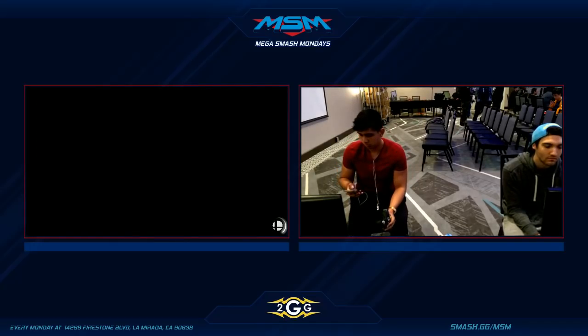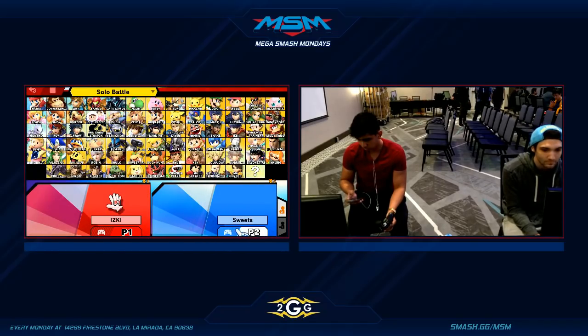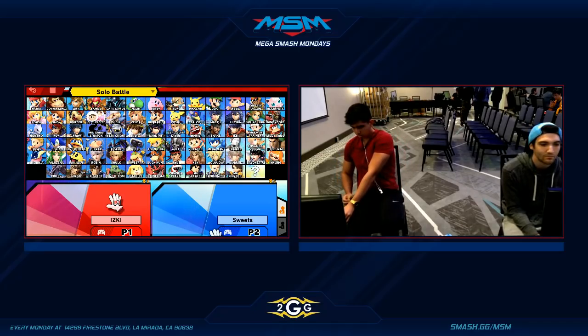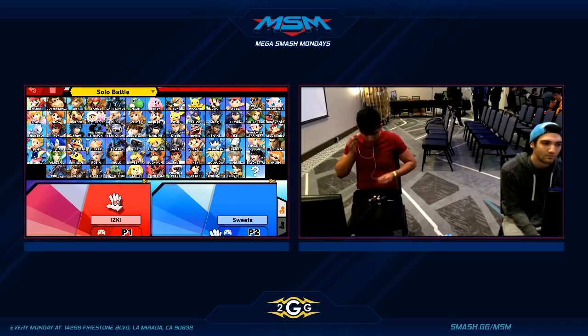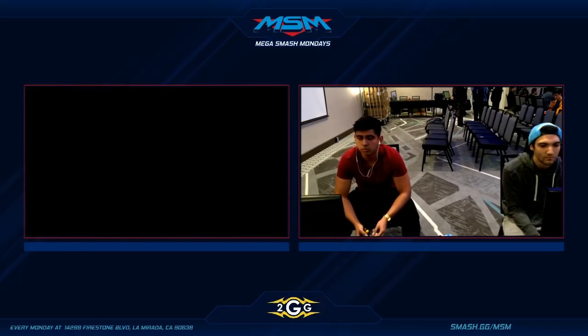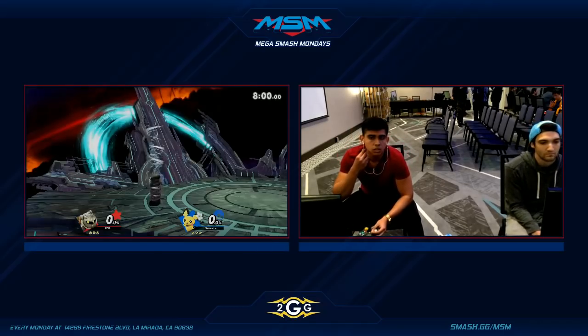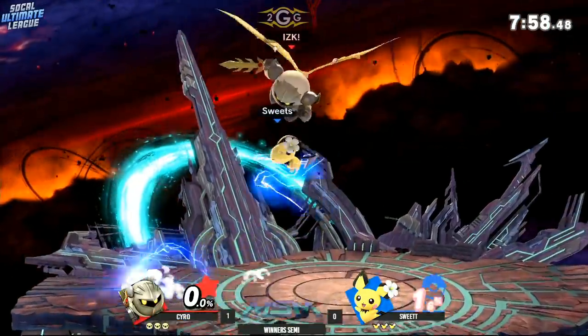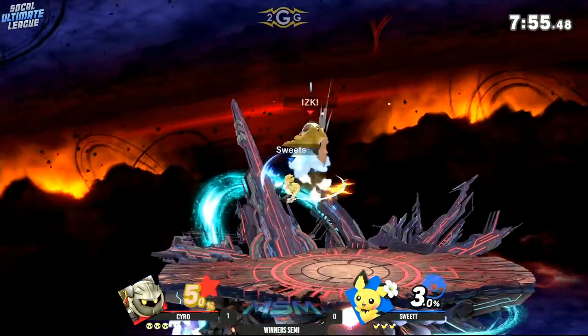I wonder if the Pichu is gonna come out — maybe the Palutena. I like playing with the Pokemon Trainer so far, it was working out. Then he had a really unfortunate early stock loss in that first game — could have been avoided. Here we are in game number two, and it's definitely looking like he's deliberating. The Pichu is out to play. Pichu is such a potent character — really, really combo heavy, incredible frame data. That's pretty much what you can say about this character, and the kill potential is off the charts.